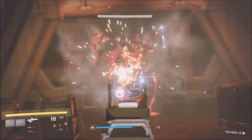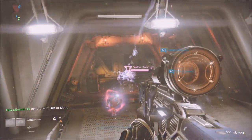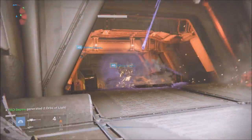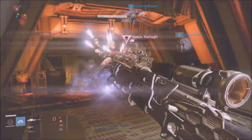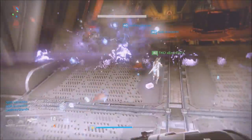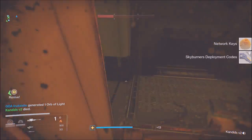I'm going to show you the whole process of what my team and I did once we got the beacon. Once you put the beacon in, all these Cabal are going to come and try to kick your ass, and a big Cabal boss appears. He's going to die — look at all those beautiful orbs. That is going to give you the deployment code.